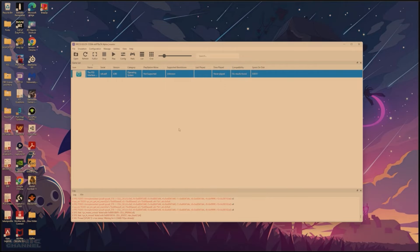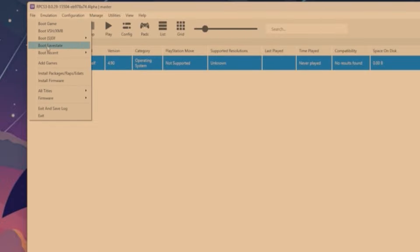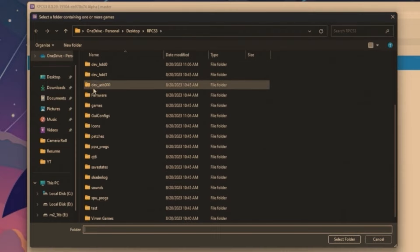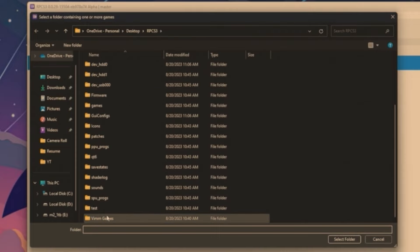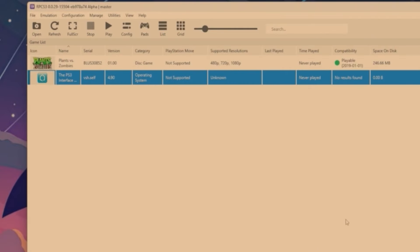Now to add games, go to File, then Add Games, and navigate to the folder where your games are stored. Inside that folder should be the folder containing all the files of the game. You want to make sure you're importing an entire folder, not just an ISO file — ISO files do not work with the RPCS3 emulator, just so you know.